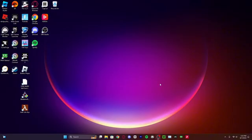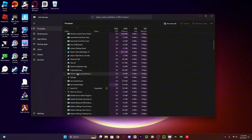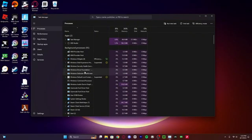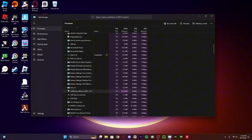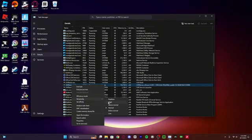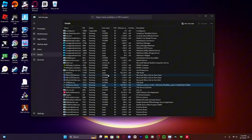The next thing you're going to want to do is go to Task Manager. If you click on Task Manager and search for OVR, it'll take you down to OVRServer_x64.exe. Right-click on it, go to Details, right-click again, and set the priority to High. You don't want it at Real Time because that'll shove all your resources into this process and crash your computer. Just set the priority to High.